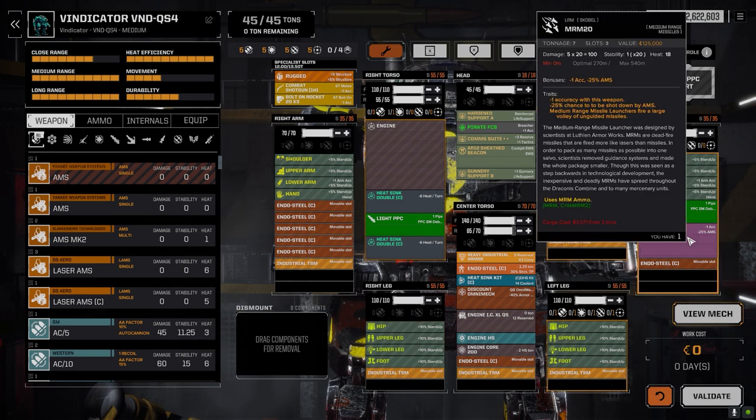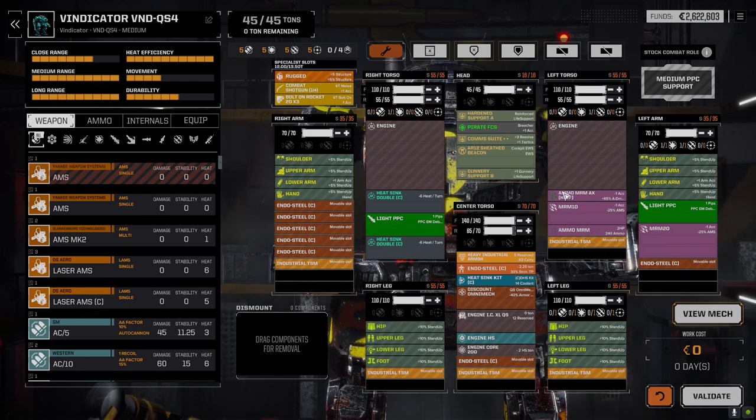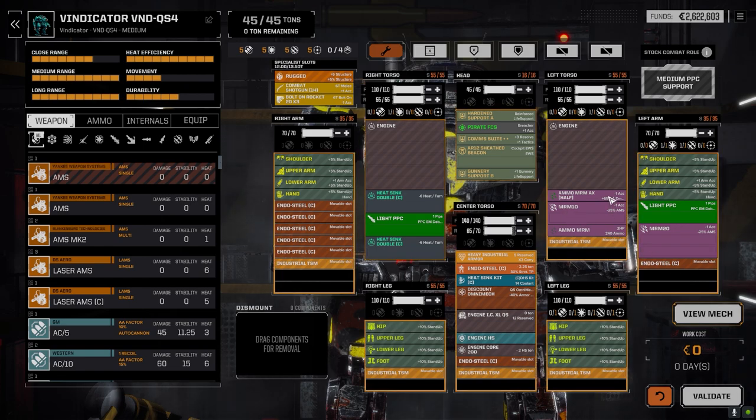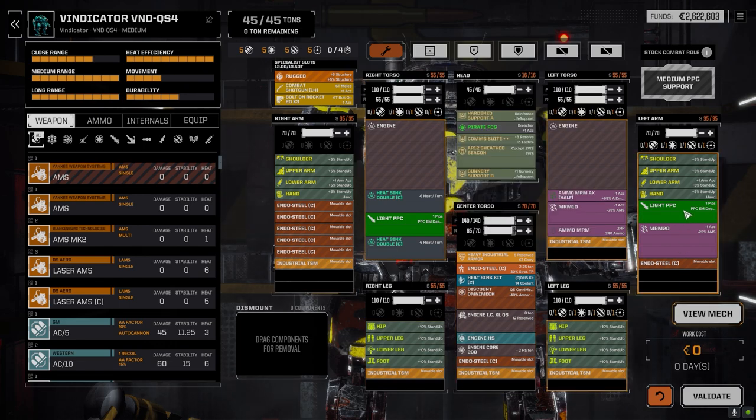So we've got an MRM 30 build with acid and regular ammo — should be more than enough rounds for the number of turns we're going to be in here. That's like four turns of firing plus eight turns, so 12 turns of firing in total. Kept the two light PPCs, everything else kind of remained the same.